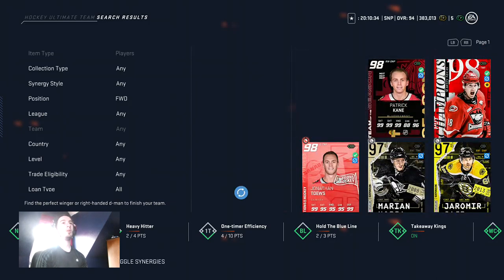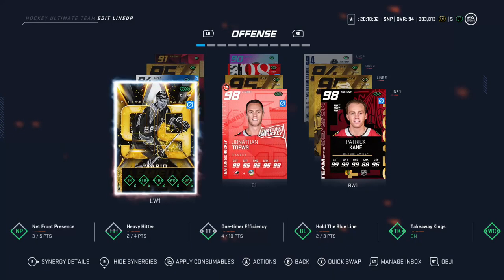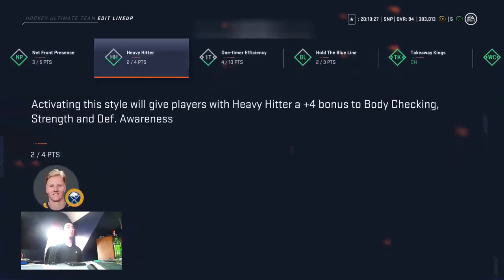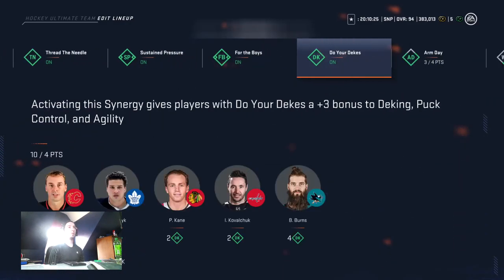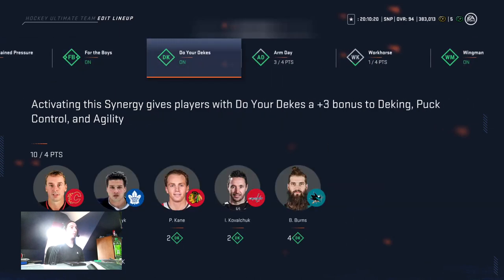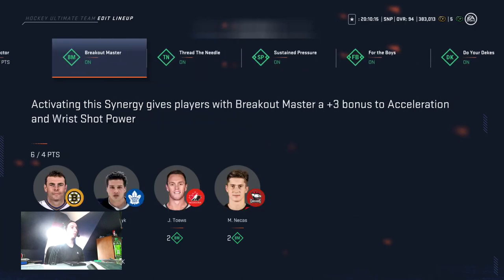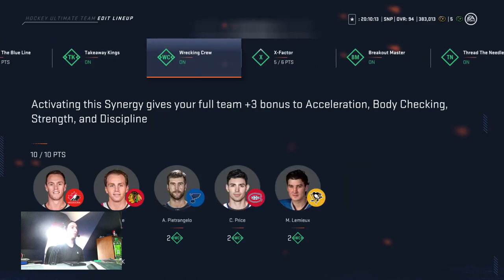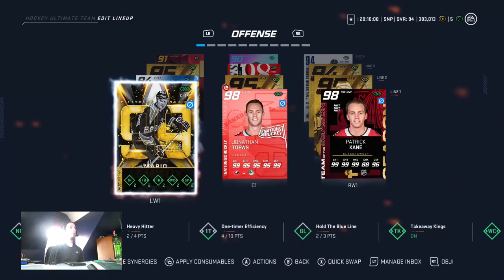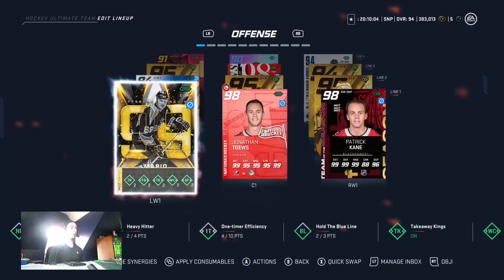There he is. So he's got 2 TN, 2 FB, 2 TK, 2 WC, 2 SP. We've got almost all the team synergies — 1, 2, 3, 4, 5, 6, 7 — we just need 1 more T. But I think we might have it with the loans in, I'm not sure. That's pretty insane having that many synergies.